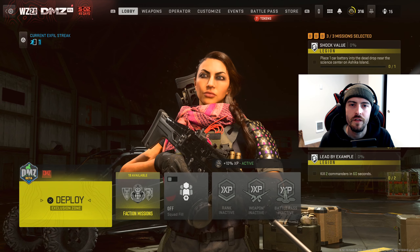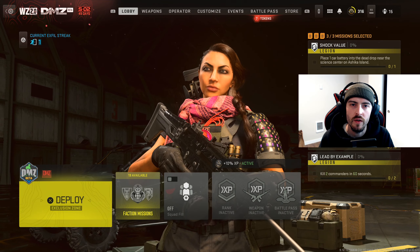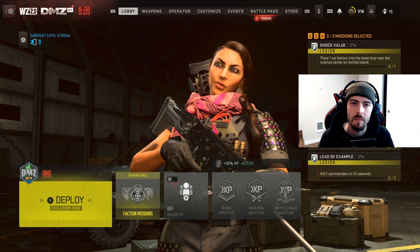Welcome back to the channel. In today's video I'm bringing you guys the mission guide for Tier 1 of the Black Moss faction. This is unlocked once you complete Tier 2 Lesion and Tier 2 White Lotus, and it consists of seven total missions. Out of the first six you will need to complete five of them in order to unlock the final one.